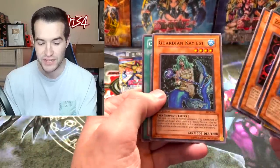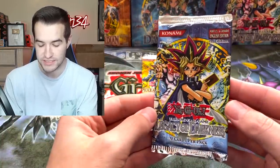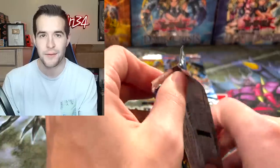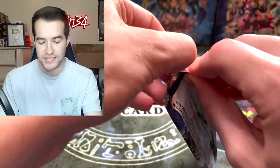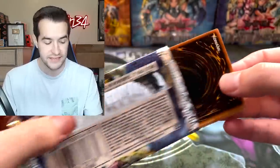On to the next one. Zulga, Destruct Archfiend, Guardian Kayist, and the Checkmate. Three more packs. Let's start off with the Legacy of Darkness because it has been a while. Very happy with this opening so far - anything else is a cherry on top. We're obviously still hoping for more, but we're already content.